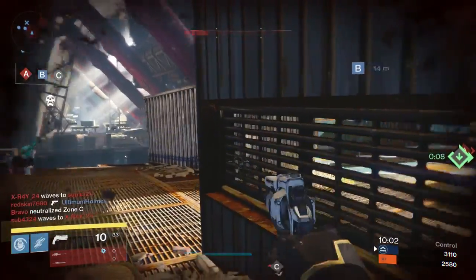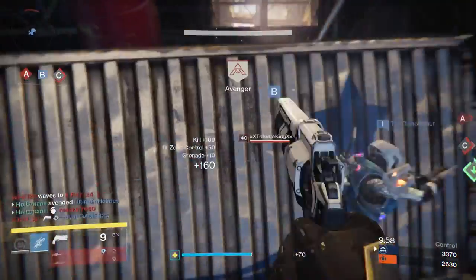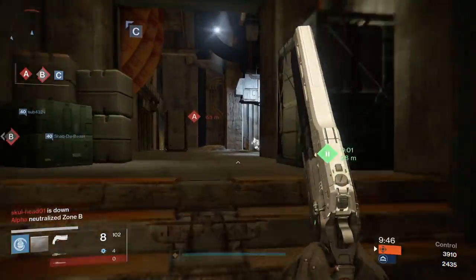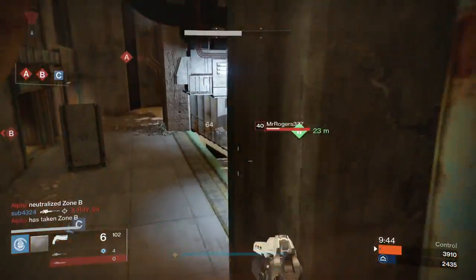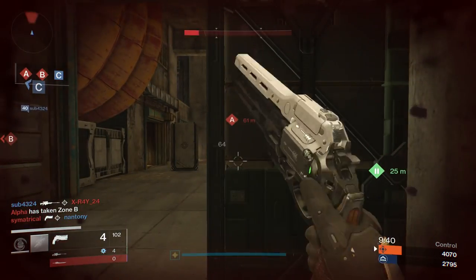For a more in-depth explanation and a tier list, let's start out with the handcannon that I consider to be at the very bottom of the list: First Curse. Yeah, you heard it right. First Curse is at the bottom of the list, at least of the five exotic handcannons that are out there right now.